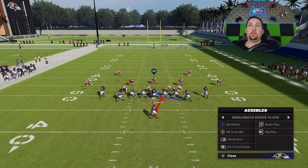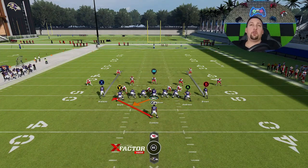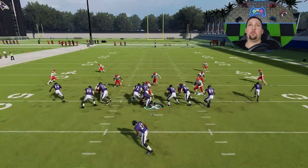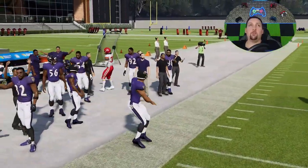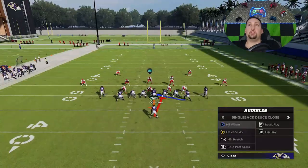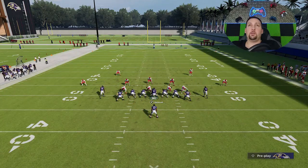Even against an all-out blitz you can still have success with this. When you see that hands-up animation, that means you're getting good blocks. So you have two options for good inside runs, but to me the best run is the stretch. The outside run is going to be key — cover three, cover four, man blitzes, anything. The fact that you can flip it and run to either direction is really what makes it so key. You have an even formation, so there's no real tell on which direction you're going with this stretch play.